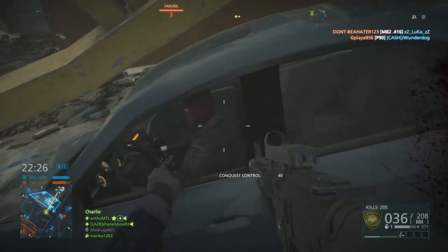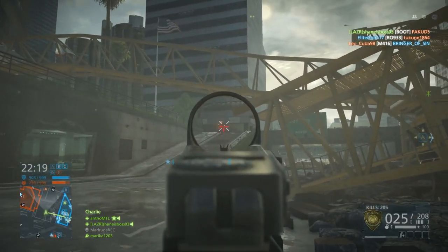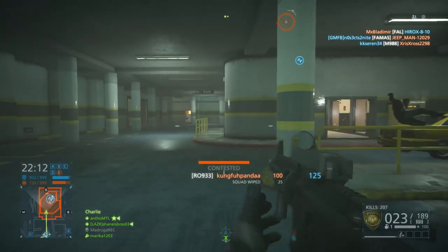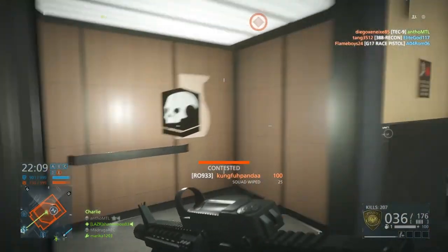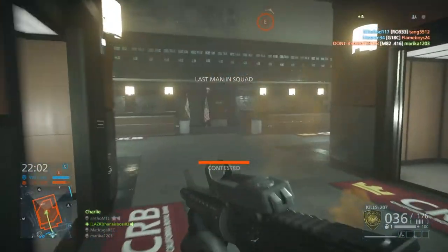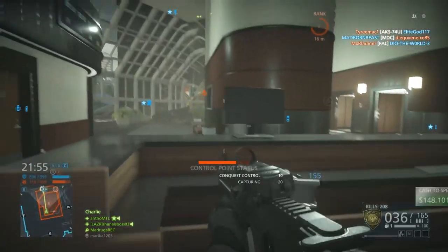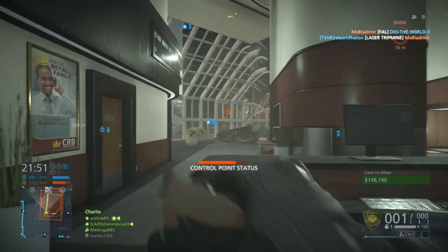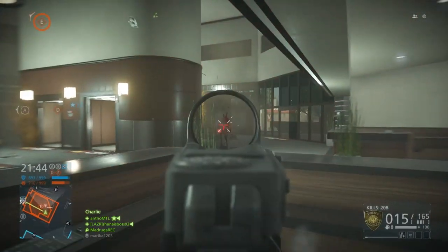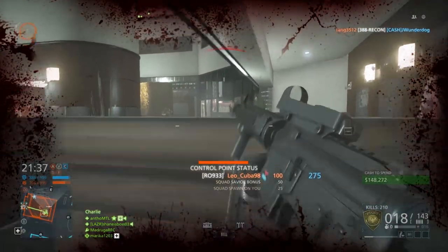Next we're going to be looking at the R0933, another carbine in this game. This weapon used to be one of the worst guns in the game, but it got a buff, so now it does 24 maximum damage and 15 minimum damage — the lowest damage of any gun here — but it has a very high fire rate, good hip fire, and low recoil, which keeps it competitive. I know a lot of you like using this gun, so I wanted to include it. Out of both carbines, I really think the ACWR is the superior one. The ACWR does faster damage overall, and up close and at long range, the R0933 loses to the ACWR.